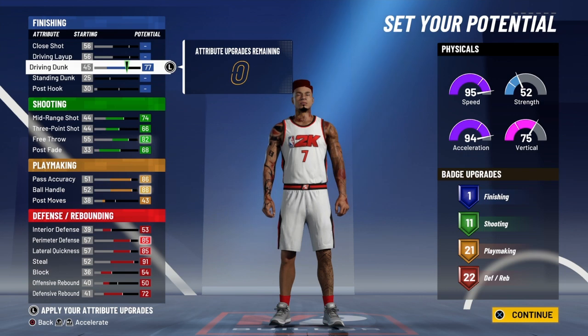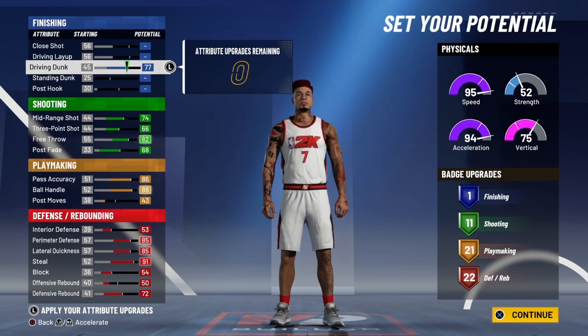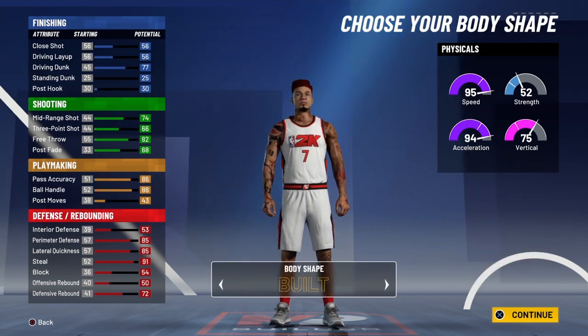You're gonna go up to 50 in offensive rebound, then max defensive rebound. With the remaining 32 points you have, max that driving dunk — that'll leave you with zero. You only get one finishing badge, but trust me you can get contact dunks on this build. No clickbait, no debate.